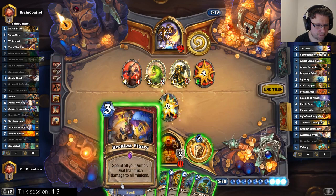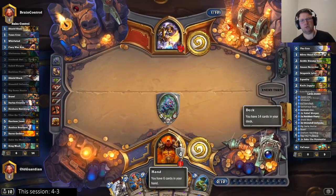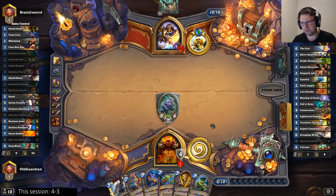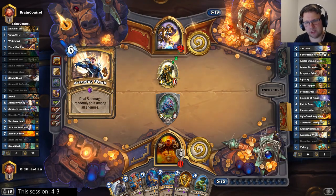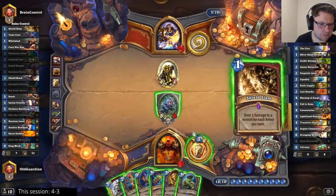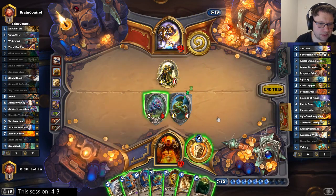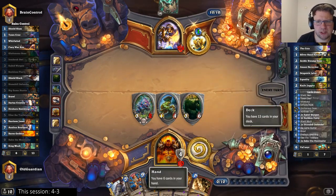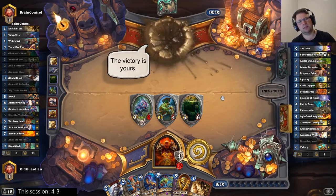So I could hit there and Reckless Flurry to deal with this board, then start filling my own board. We hit there, Reckless Flurry that board down, going with the Direhorn Hatchling. Both Equalities are gone, so there's no real way for him to get through if I get a Taunt wall up. Why do they run Argent Commander in this list? It's Reach — it's good with Velen. Now we're well on our way to recovery. Just trade away the tokens, don't let him build a big board for Tarim. Both Call to Arms are gone, both Avenging Wraths are gone, Velen is gone, Equalities are gone — he doesn't have anything left.